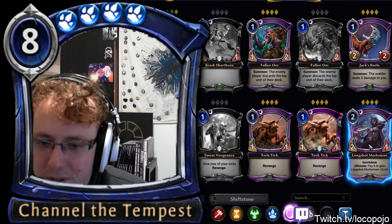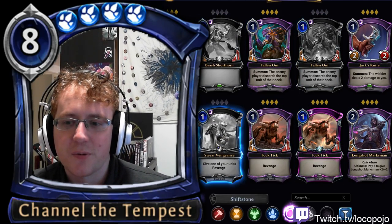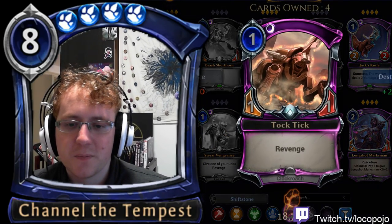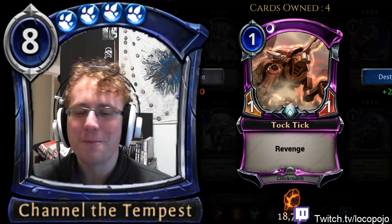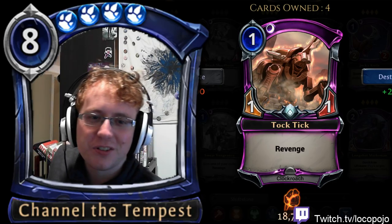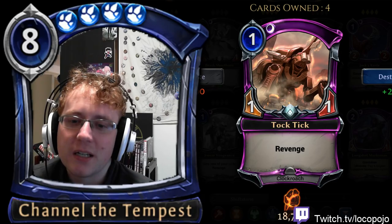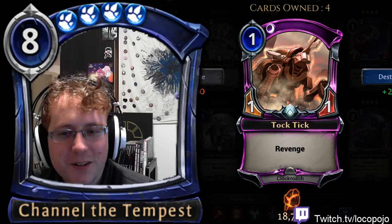Swear Vengeance works on Hero of the People — anything where you can give skills to a unit that doesn't otherwise have them can be useful for generating recursive advantage. Tactic is a 1/1 with Revenge, and importantly it's a Clock Roach — there are only two Clock Roaches in the game, and one buffs the other, so we have a Clock Roach tribal card.